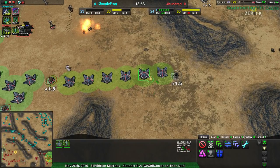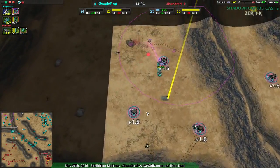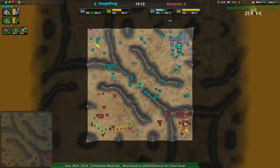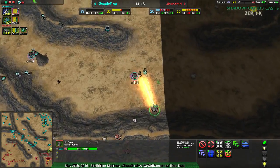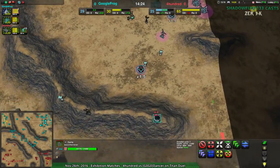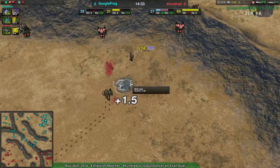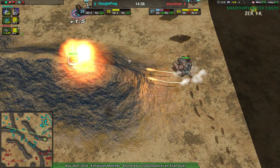400 doesn't even see that there's a Conjurer here — they're so focused on the battle up top, they aren't focused on the Conjurer at the bottom that could be used for building. Anyway, the Dante is done. No resistance on its path to attack. There are some Razors — GoogleFrog went for a bit of a read on air, which was incorrect. No air is coming from 400, most likely never will this game.